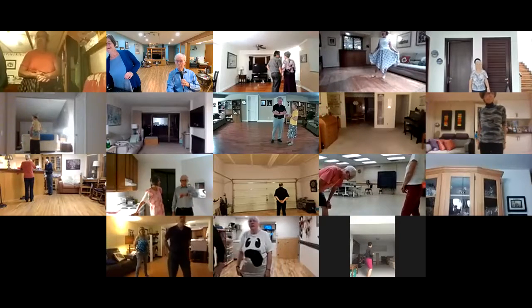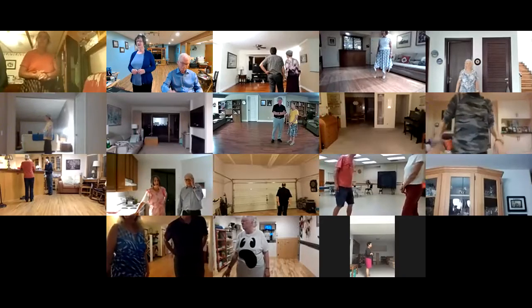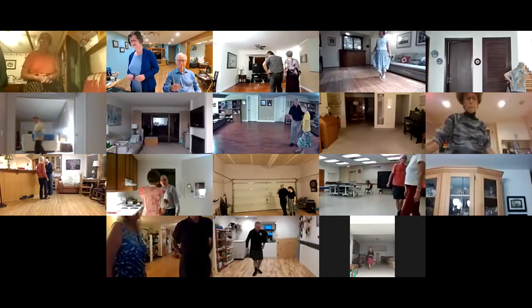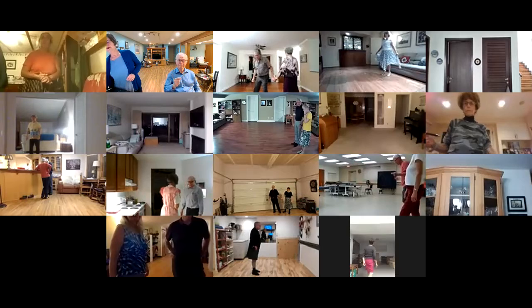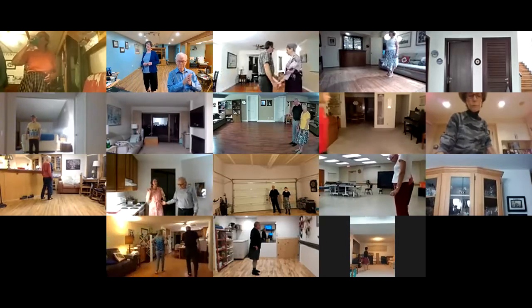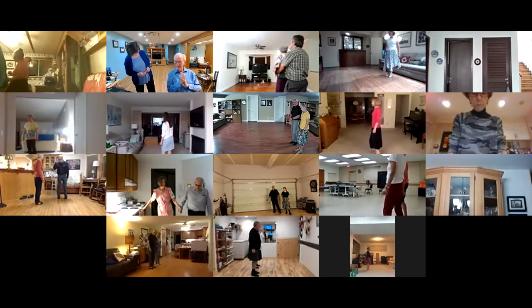We haven't done this one for a little while. Solitude City, 4 plus 2 Foxtrot, plus 2 moves are Natural Weave, Natural Hovercross. Unfazed is Monkey Walks. Left open, both facing center, the hall, no hands, left foot free for both. Two measure weight — had to make sure of that — left foot.